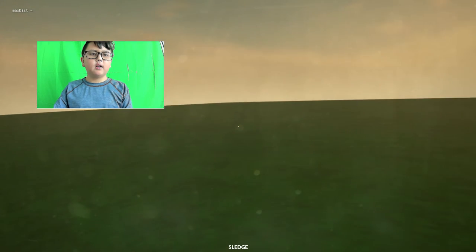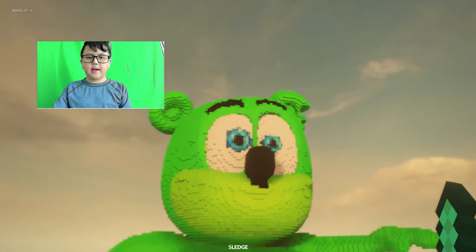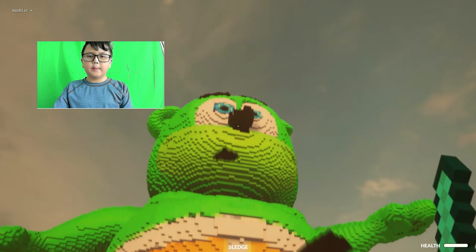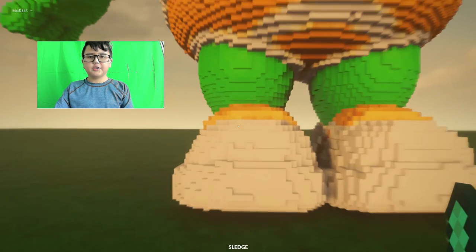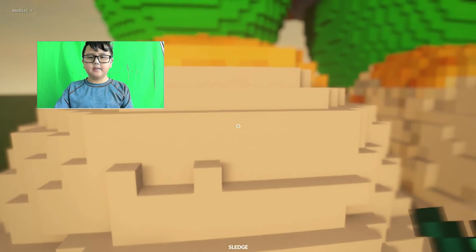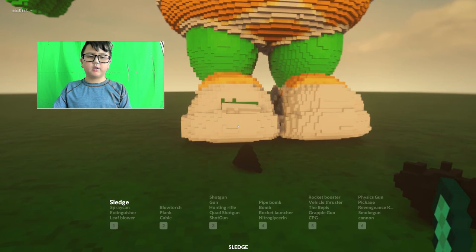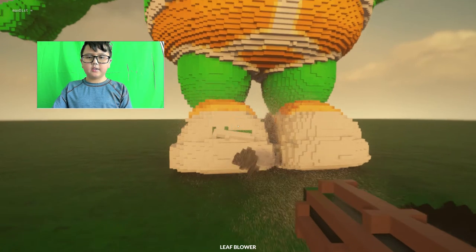We're gonna try things to defeat this. I would get back - let's just try smacking on the nose. I broke his nose! It's like, okay, so a diamond sword works pretty well. You can't smack anything with a spray can.